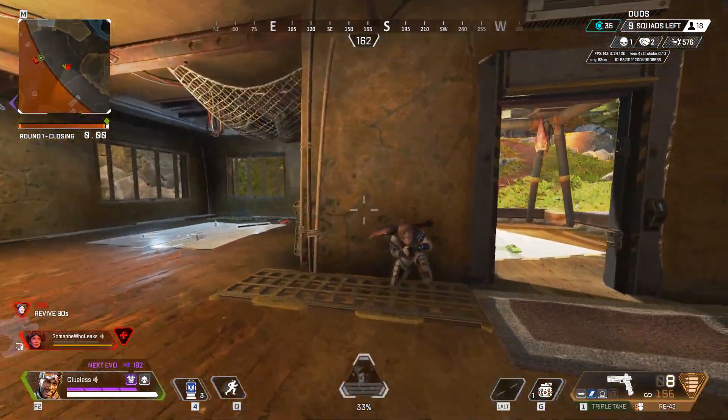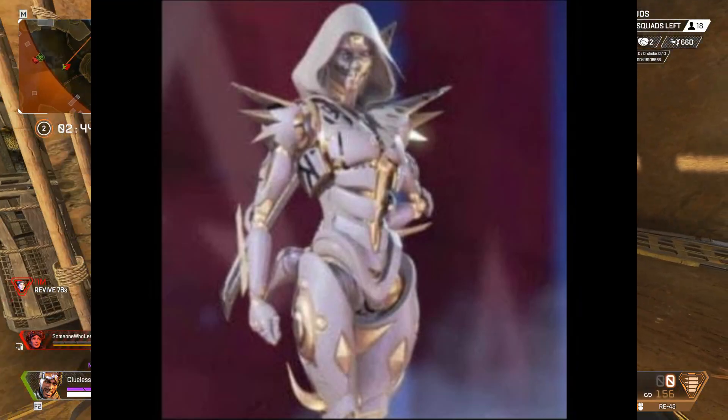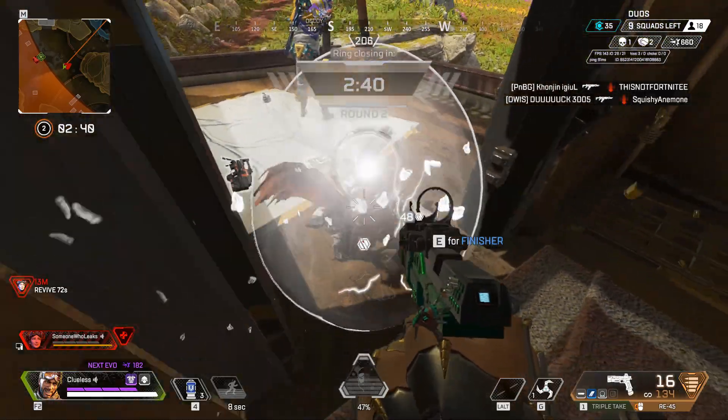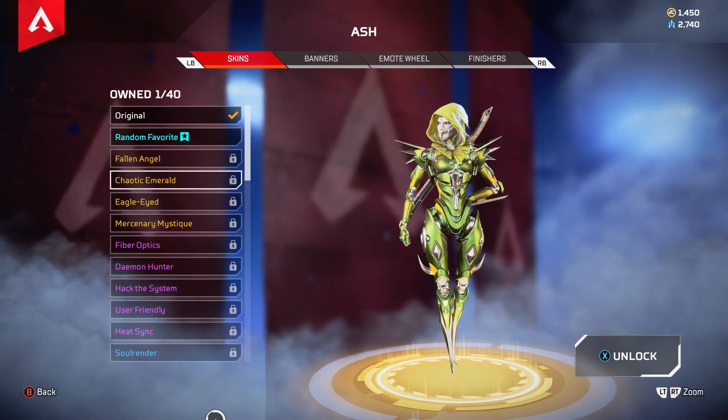It turns out one of the unfinished skins in this was this white Ash skin. At the time, we all thought this was going to be a final Ash skin, and a lot of us were very happy because we haven't really had a white Apex skin. But it turns out this was an unfinished textured skin, which turned out to be the green one.